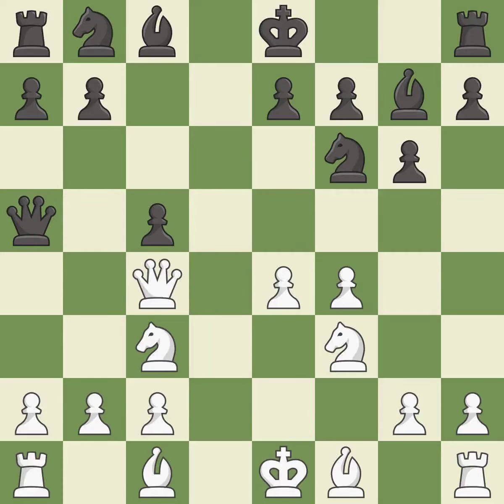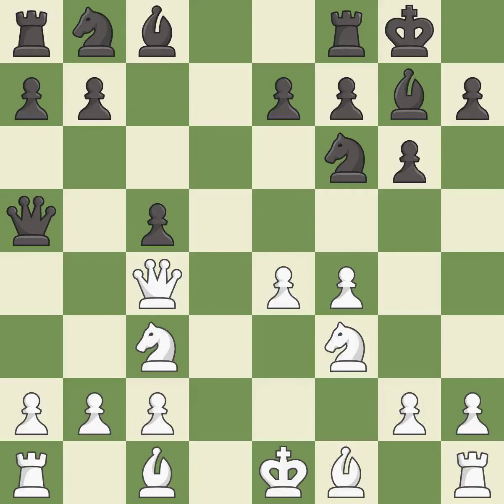This move puts the queen on a safer square — it is excellent. Castling gets the king to a safer square out of the center of the board while also developing a rook. Castling kingside tends to be safer because the king is further from the center.